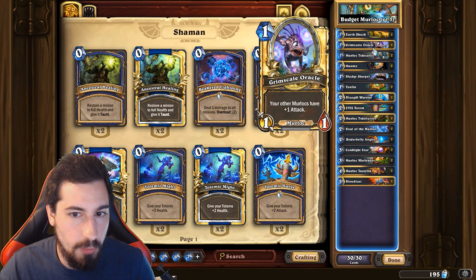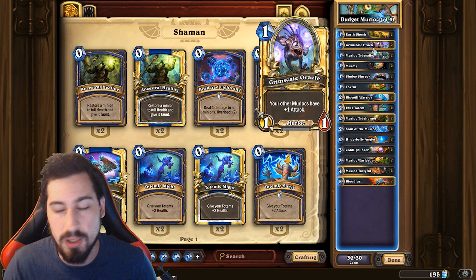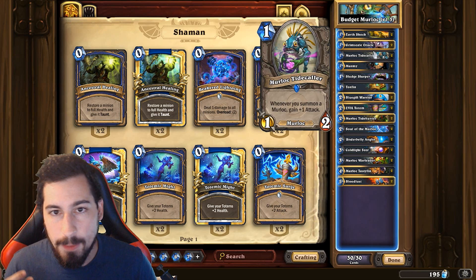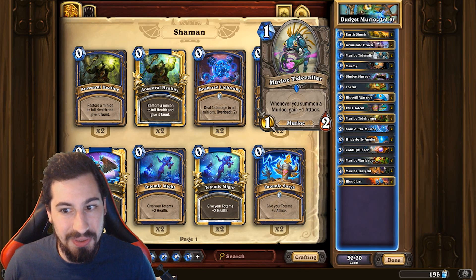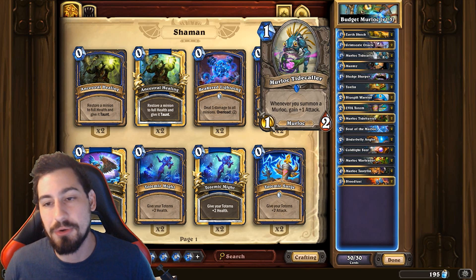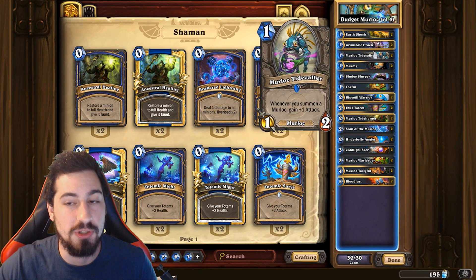Grim Scale Oracle - one mana, one-one murloc, your other murlocs get plus one attack. It's basically the Timber Wolf of murlocs. Timber Wolf's a really good card, and Grim Scale Oracle is a good card. Tidecaller - one of your best early game cards. One mana, one-two murloc, whenever you summon a murloc it gains plus one attack. The good thing is every other minion in this entire deck is a murloc besides the Evil Totem, so this guy can actually get way out of hand very quickly if left unchecked.